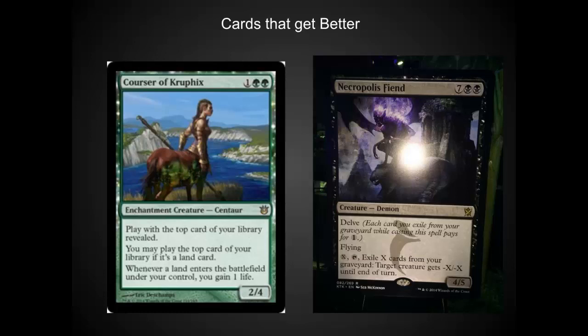Some cards got significantly better. Anything in Standard that has access to Delve is much better knowing that the fetch lands are in there. And Courser has started to shoot through the roof because of this announcement. Courser turns fetch lands into a life gain engine that also gives you card selection. Courser could become a Modern brainstorm-like effect. It's already seeing some play in Rock that is also in Standard. This is just a powerhouse in Standard. This type of card selection hasn't been around since we had Ponder in Standard.